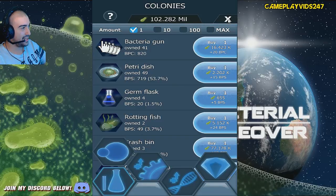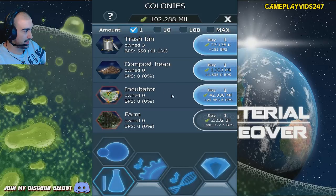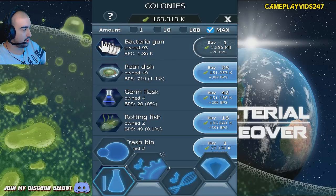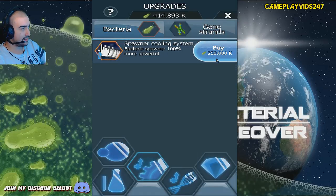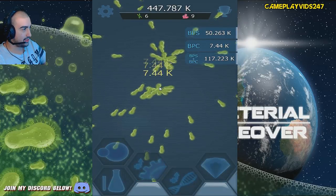We have 102 million bacteria to spend right now. What can we buy? Incubator - let's buy an incubator, we'll buy two of them. And we have 14 million to spend. We'll upgrade the Bacterial Gun a whole bunch. Beautiful. Improved clip size - yes. Definitely two Bacterial Gun boosts there guys. Look at that.